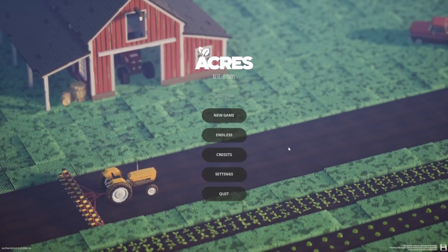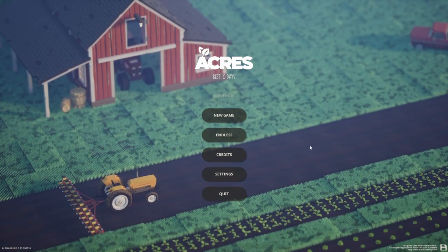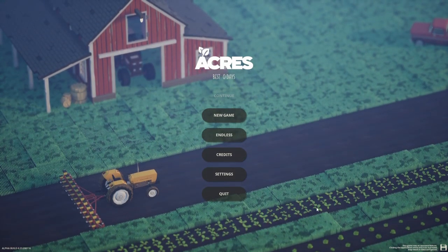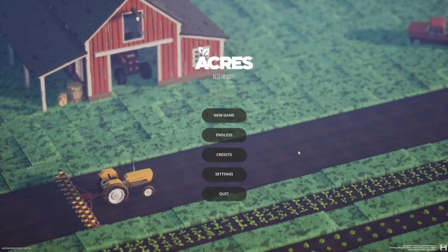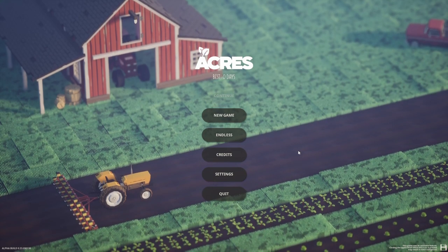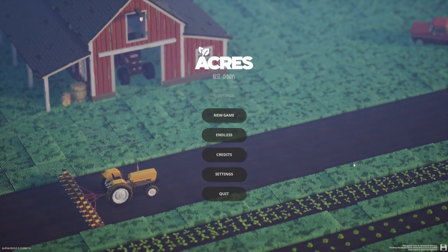Here we go with Acres. This is an upcoming minimalist farming strategy game in which we're going to be receiving orders for different crops and we need to manage our farm in order to fulfill those orders in time. It looks like we've got a kind of grid-based thing going on. Now this is an alpha build — the developer was nice enough to send this over to me so I can showcase it here. With an alpha there may be some bugs or gameplay balance and quality of life things that will change upon full release.